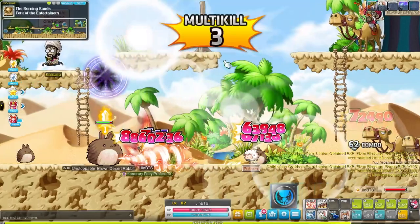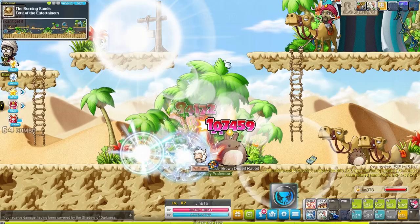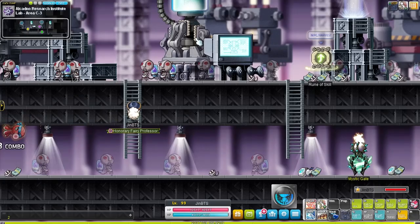Also in third job you get another buff to your charging skill - you can now be supercharged, which takes your attack, movement speed and defenses to a whole new level. But you cannot maintain this form forever, so you have to keep attacking and recharging. By the way, if just training bores you and you want to do something different, try the Afterlands team dungeon. It's a really good source of exp and rewards as well.